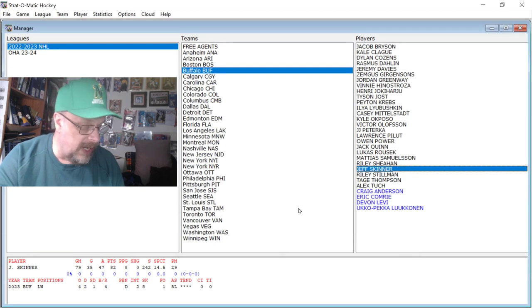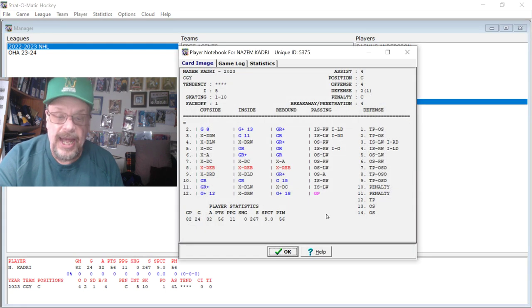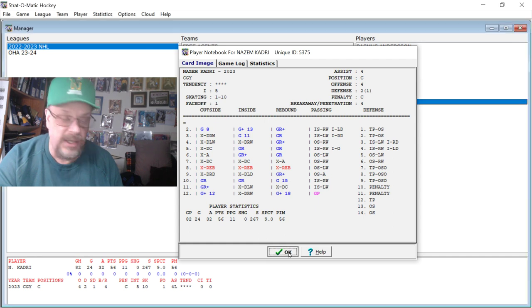Now we're moving on to Calgary. We're just going to look at Kadri — they didn't have a lot of guys that stood out. After a while, guys with 26 or 27 goals that would be pretty good in any other season, I didn't put them up, because routinely we're seeing guys with 50 or 61 goals this year. Kadri had 24 goals and 32 assists — a solid season.